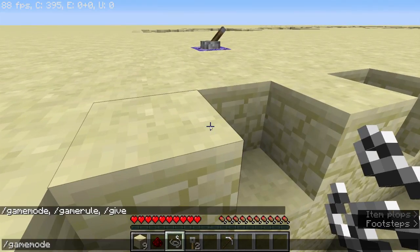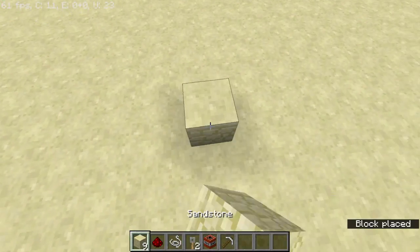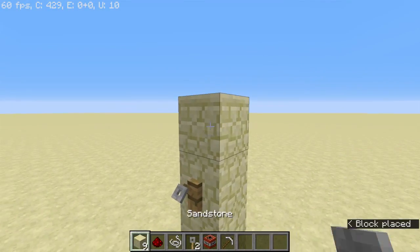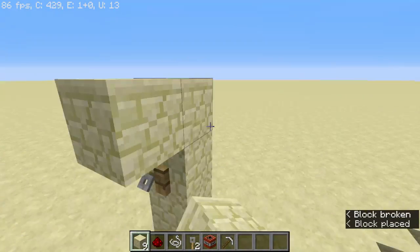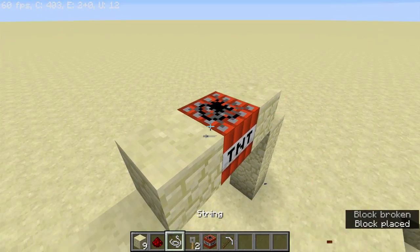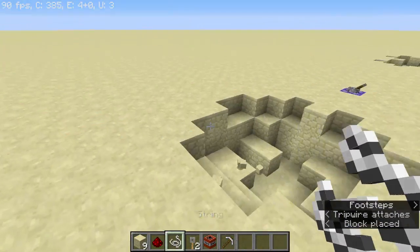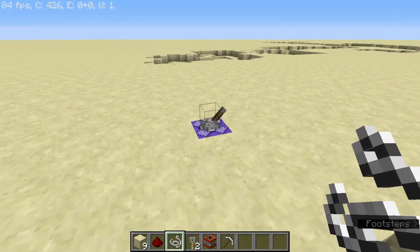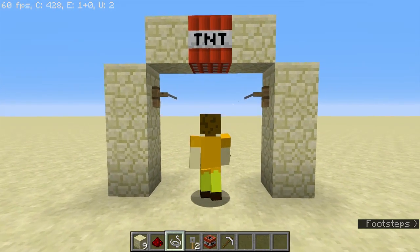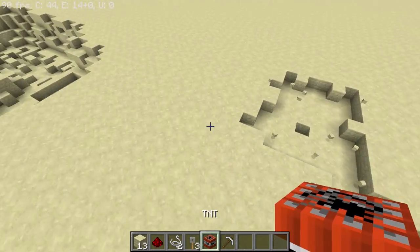Okay, I'm going to go into creative mode here, and if I grab a TNT and make this again — so I go three up and then get my tripwire hooks, and then my TNT, my redstone, and my string. And I go and flick this lever — as you can see it's changed. Now when I hit it, it instantly explodes.